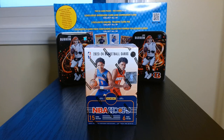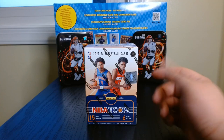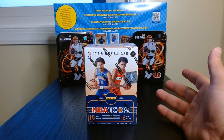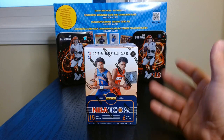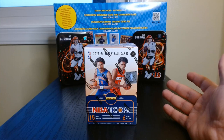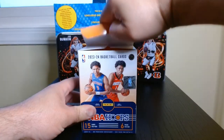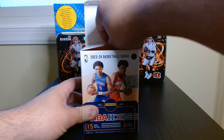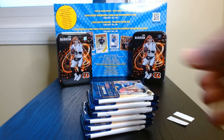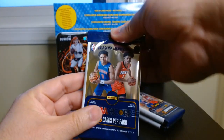Welcome back everyone. We have NBA Hoops 23-24 and I'm looking for Wembanyama — I have yet to pull a Wimby card. I want at least one, even if it's just the base. Let's see what we can get. We got six packs out of this blaster.